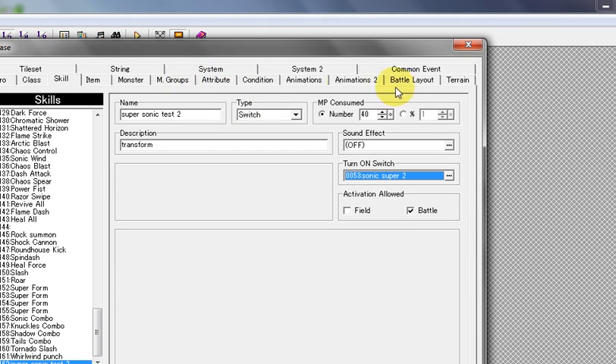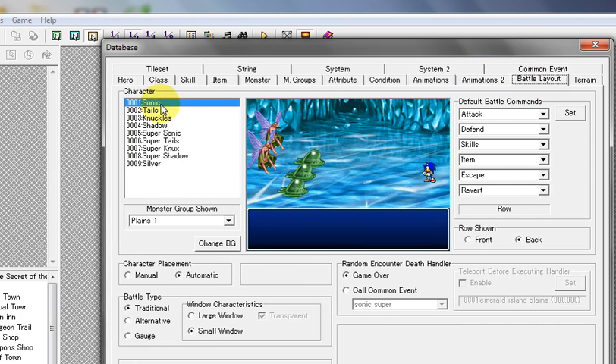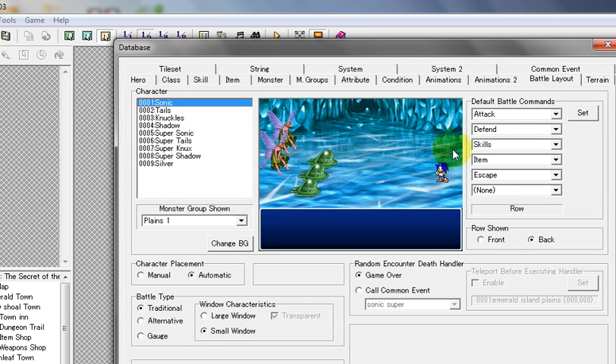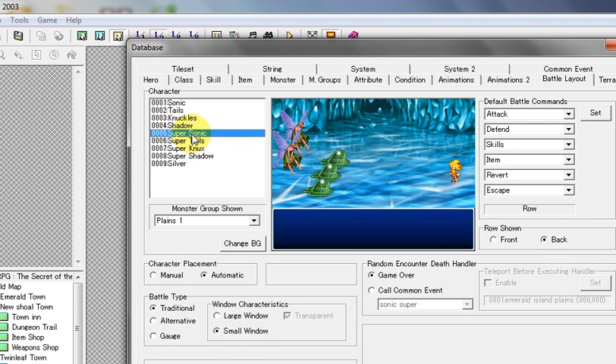Alright, once that's done, we're going to go over to the battle layout. For Sonic, he's already set up in battle. What we're going to do is go to the Super Sonic character that we made.